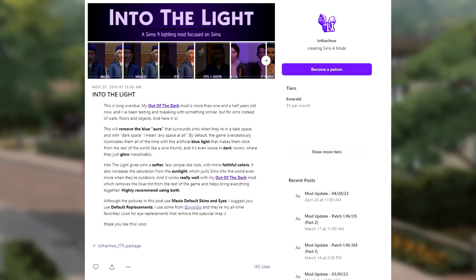Into the Light was created by Lothario. Basically, what it does is remove the blue aura that surrounds Sims when they're in a dark space. By default, the game over-zealously illuminates them with an artificial blue light that makes them stick out like a sore thumb. It creates a softer, less corpse-like look with more faithful colors, and also increases saturation from sunlight which pulls Sims into the world more when they're outdoors.